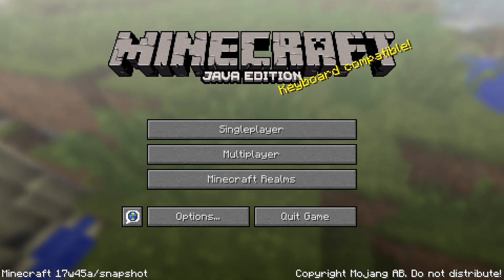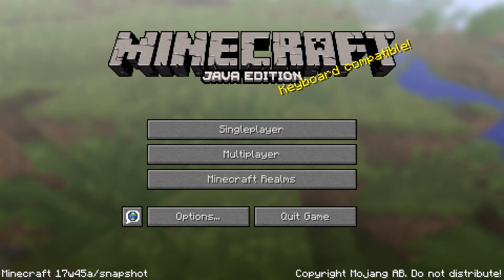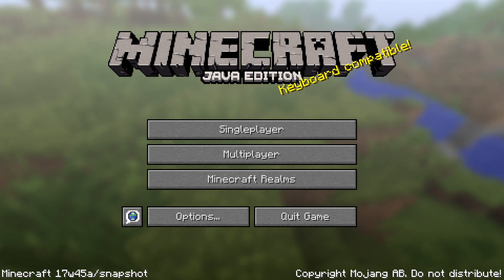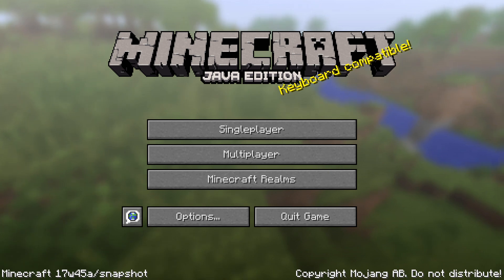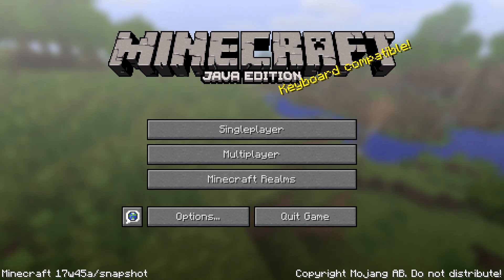This is the first version that contains Dinnerbone's new command parsing system. This system is a complete rework of how Minecraft Java Edition handles commands and it changes a whole boatload of things. Some caveats: it doesn't properly work in multiplayer yet. It will work there down the line but there's no tab completion or user interface support for it yet — you can type in commands though.